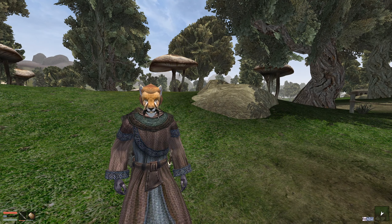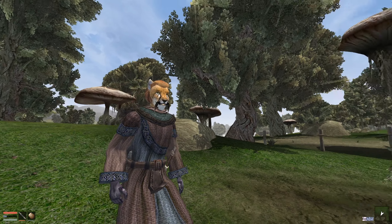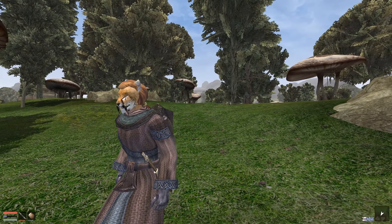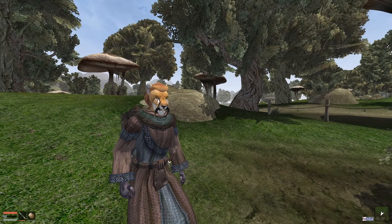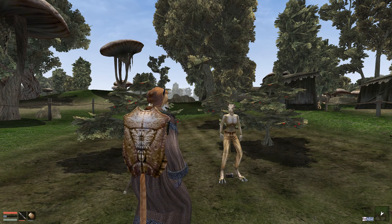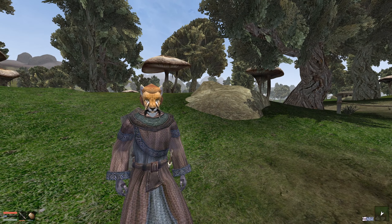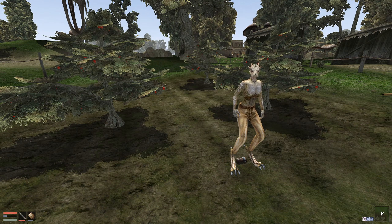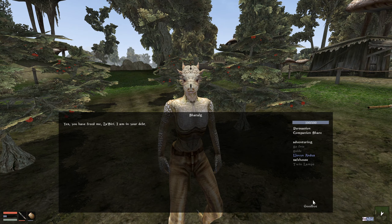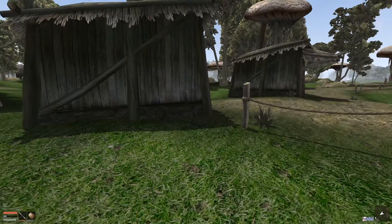Hello and welcome back to this let's play of Morrowind with myself Waze and our friends Asiri. We are not far from the Dren plantation and the Arvel plantation, and we're here looking to try and free some slaves. We've just freed one and told them to wait — we don't know where the rest are or even how many. We're going to have to come back and get them to take them back to Pelagiad.